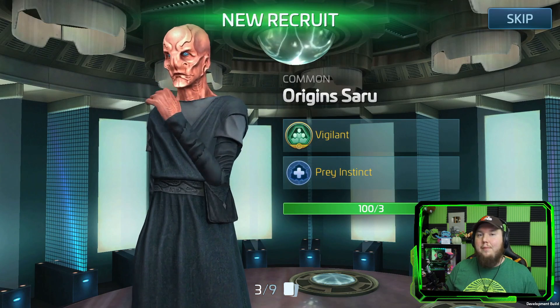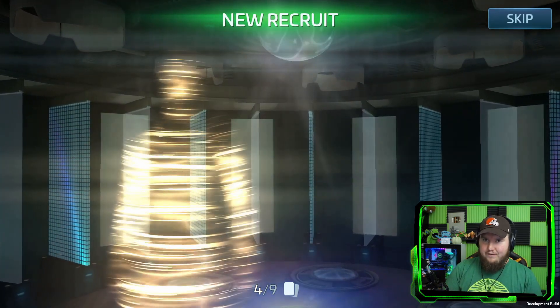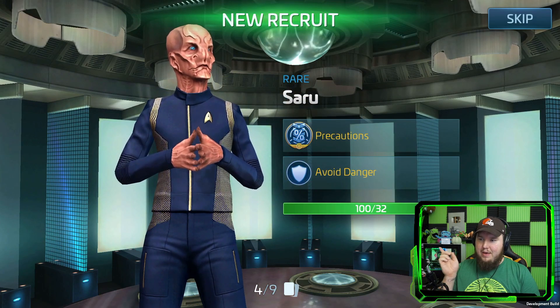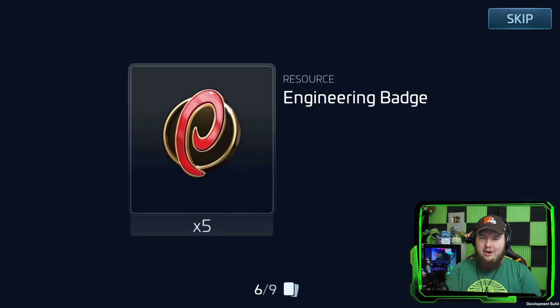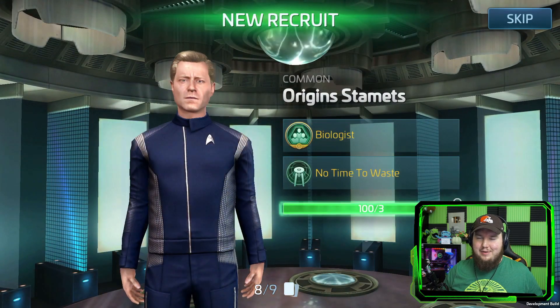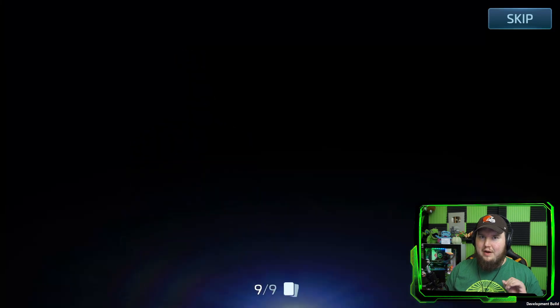With the USS Discovery update, we're getting brand new officers you can recruit and play with. We've got Origins Burnham, Michael Burnham, Saru, and Paul Stamets coming in. This update is massive — not only are we getting a brand new ship and new officers, but there are new missions as well. Saru might be my favorite officer from this new update. And there's Origin Stamets too — right there, beautiful.